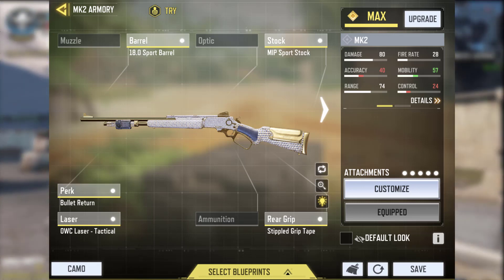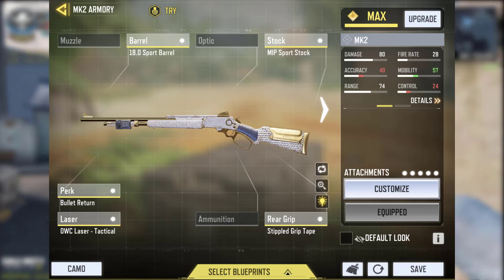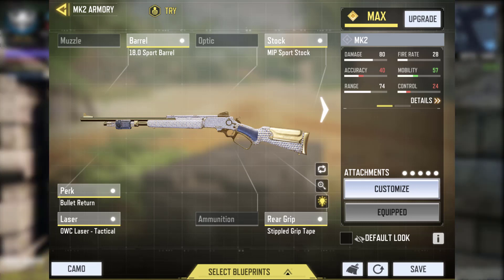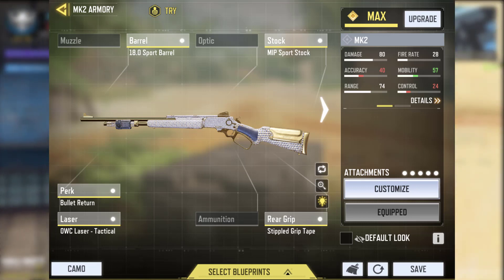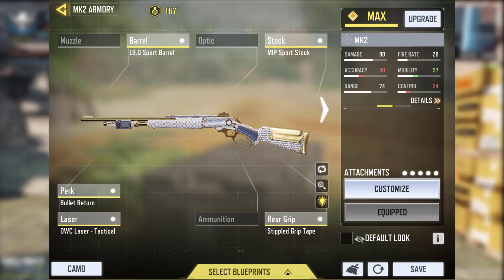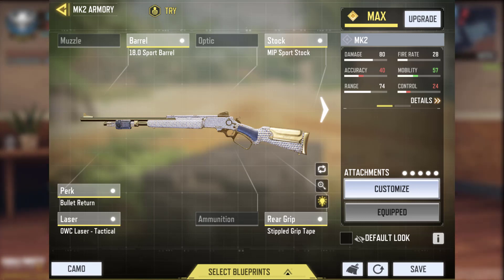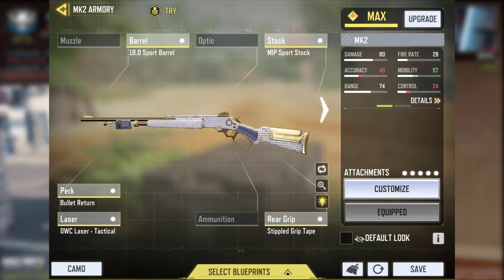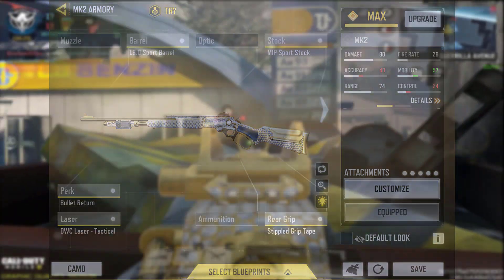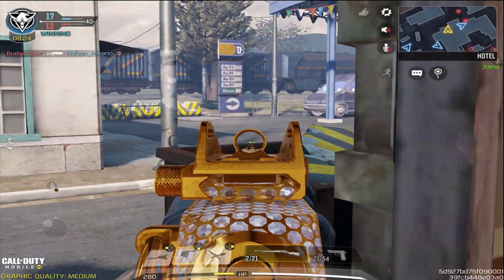The Sport Stock gives you a 10% ADS speed benefit, the Sport Barrel does the same thing, and the Stippled Grip Tape gives you a 5% ADS speed benefit as well as a sprint-to-fire benefit. I've set it up so it has the fastest ADS speed it could possibly have. You could put on the .30 ammo for a 20% boost, but we're looking for power in this scenario, so this is the best class setup I could think of.